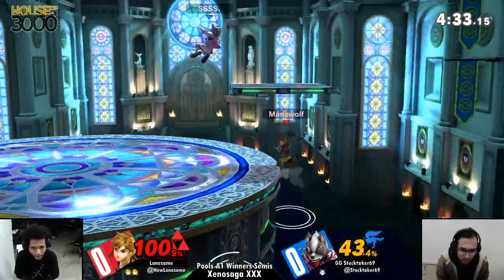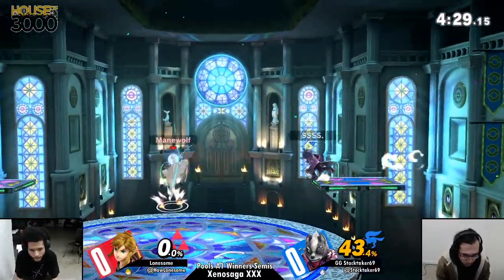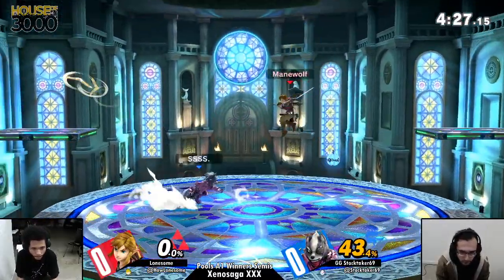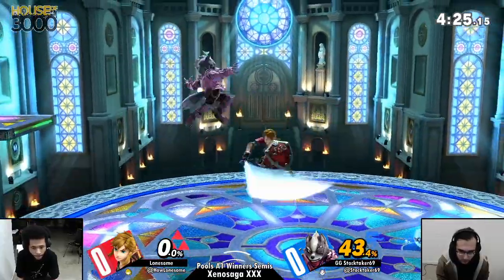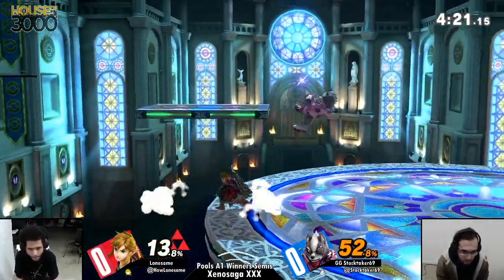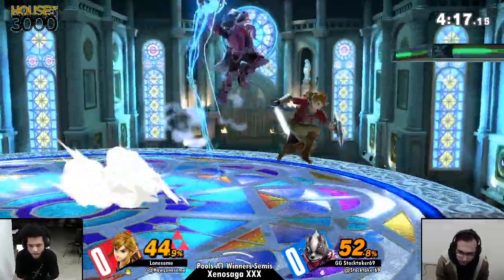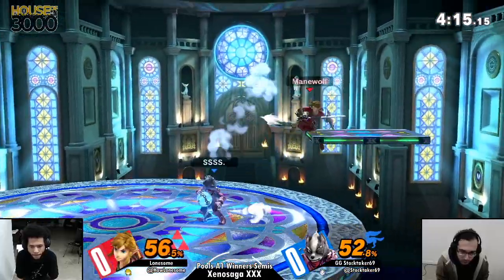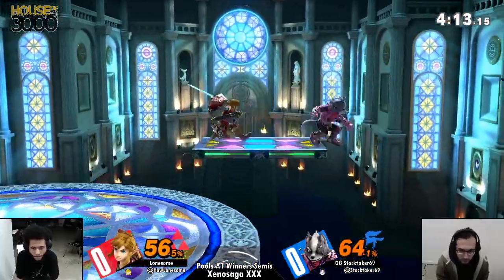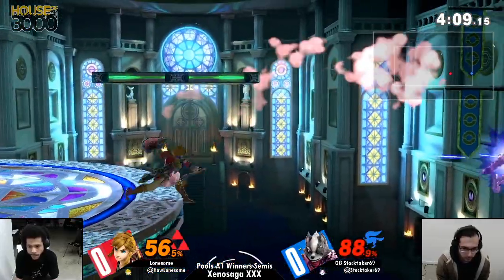Link has a lot of really solid extensions. You've got to be careful with the boomerang coming back — you don't want to make a premature out-of-shield option. One of the things Stocktaker is very good at is reading shields. When he knows his opponent is shielding, he does a great job recognizing it and instantly run-grab, as you saw there.